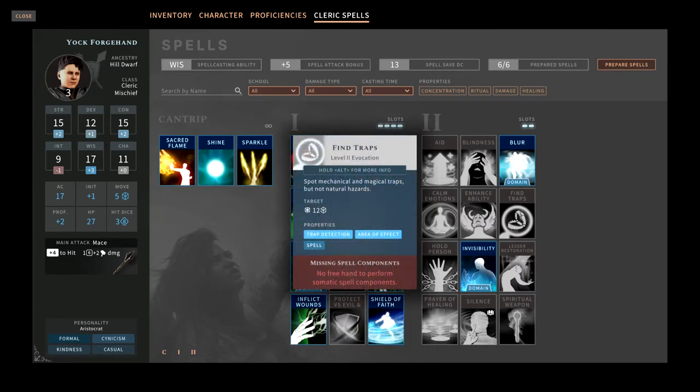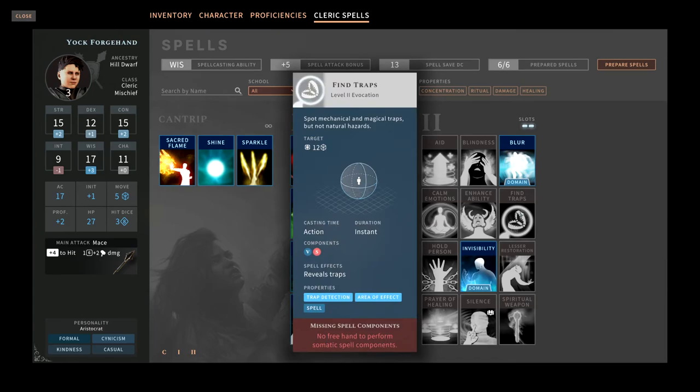Find Trap — not worth it, don't waste your time on it. If you encounter a trap, usually someone will have high enough perception to spot it, and even if you trigger it, you just heal afterwards. This is terrible — don't slot it.